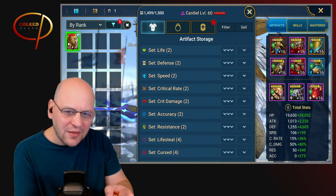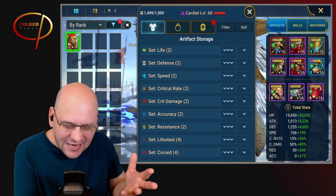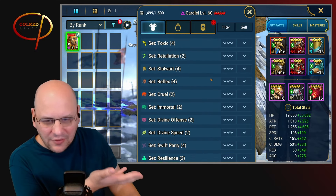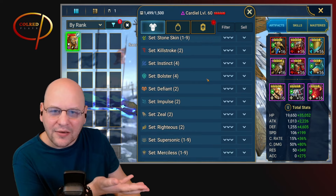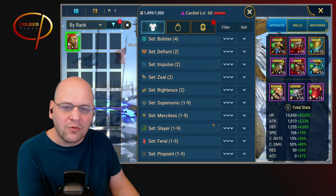What artifact set do you think is the most powerful in all of Raid Shadow Legends? It's kind of a tricky question. Every time I come here to my artifact storage, it feels like the list goes on and on. It's getting longer all the time — they just added Feral and Pinpoint recently.